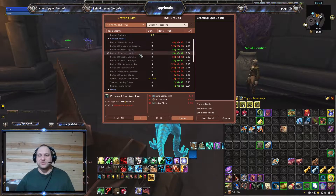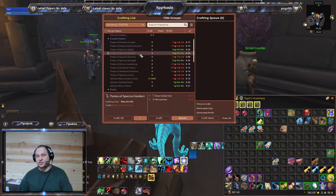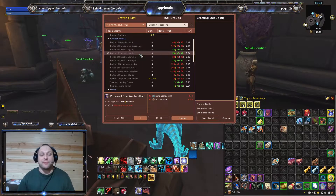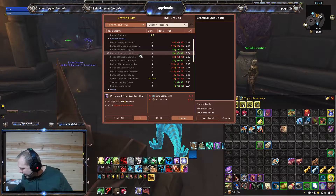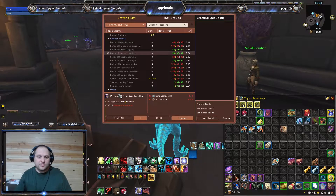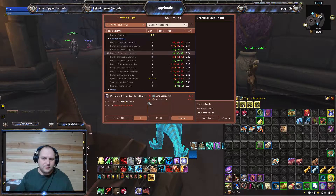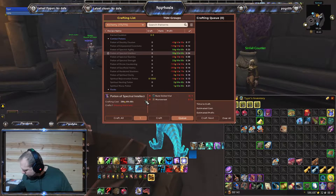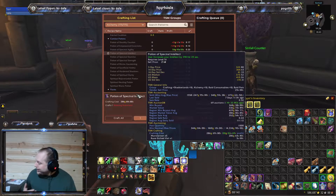Right here we've got the Intellect Pot. It's got a crafting cost right now of 286 and change. It is selling at a 50 gold profit, which puts it at right around a 20% profit — just under 20%. So right now, that would not be something I craft.